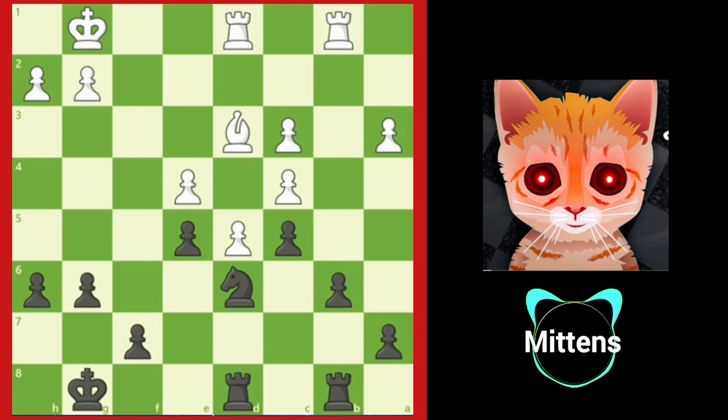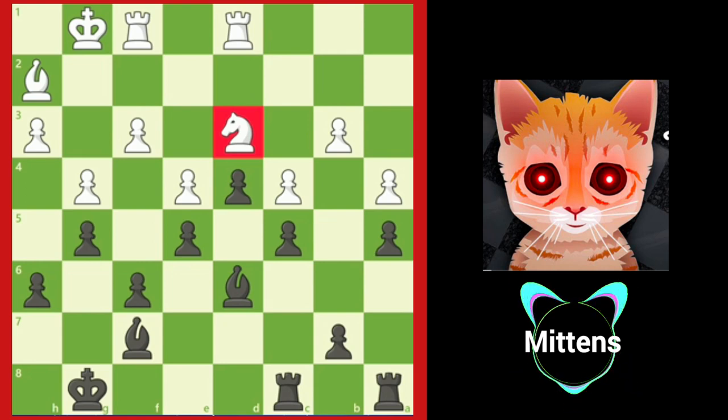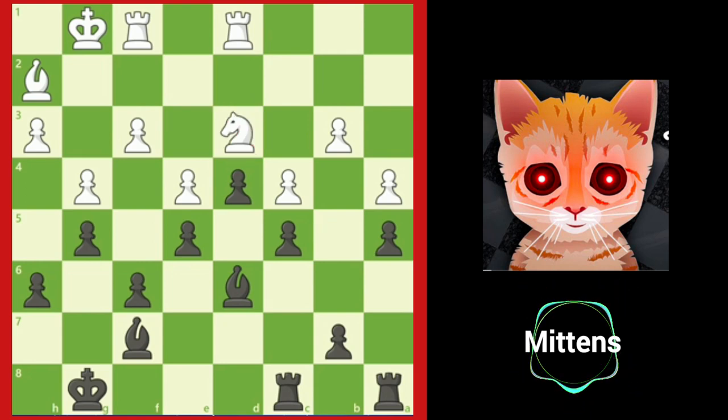Let's take a look at one more example. In this position, black is up a pawn, but white appears to have everything under control with a knight blockading the passed d pawn and the rest of the position appearing completely closed. When fighting against a blockade, it's essential to force open lines, even if it means sacrificing a little material. Black has a great resource to blast open the position — the powerful b5! Black sacrifices a pawn to blast open lines.